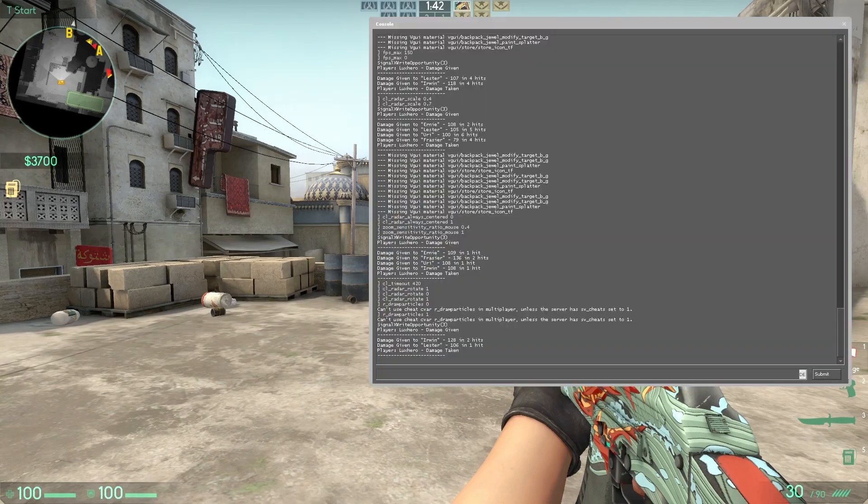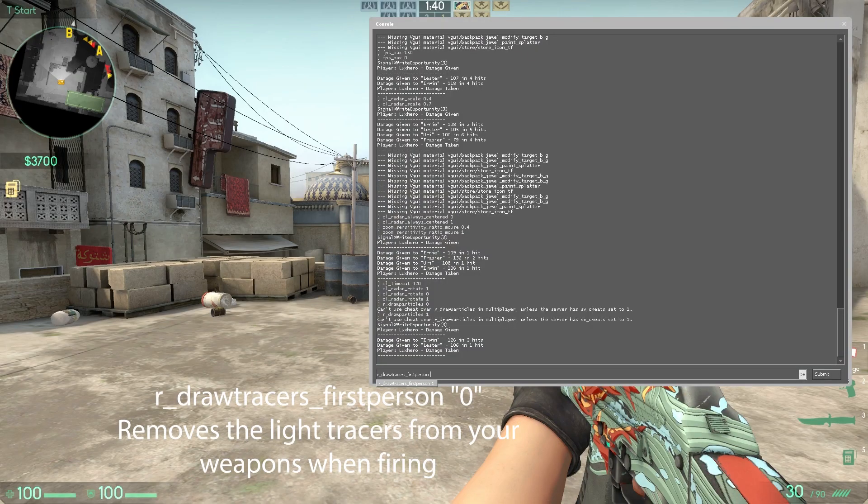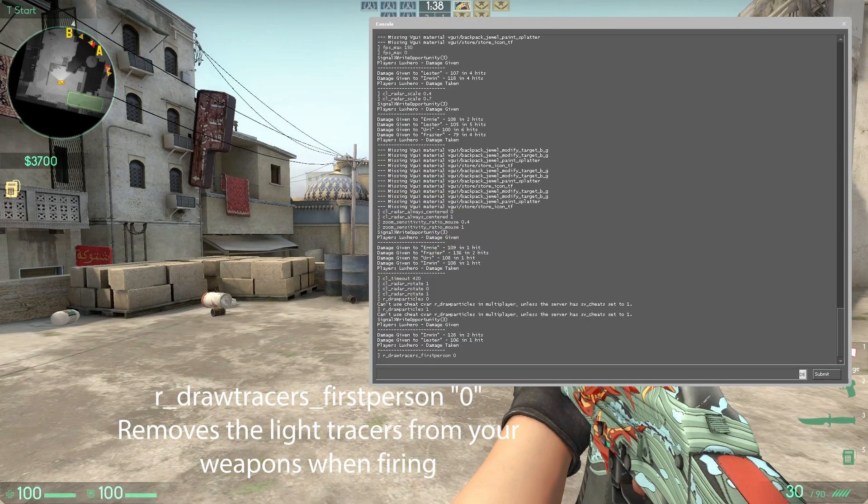R Draw Traces First Person Zero removes the light traces from your weapons when firing.